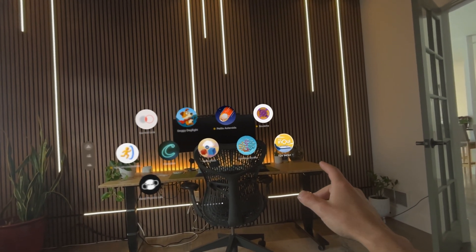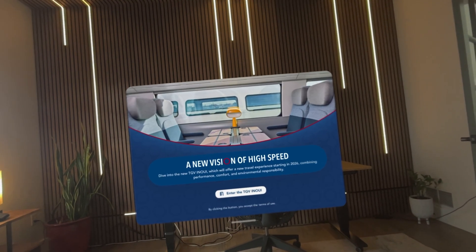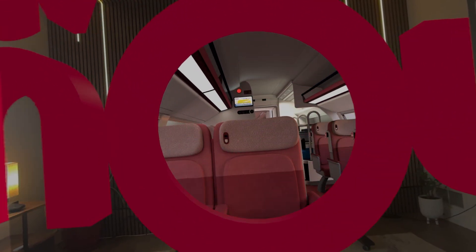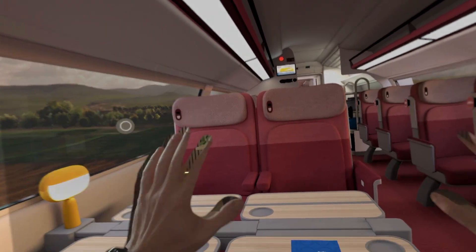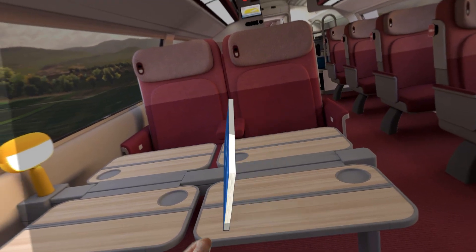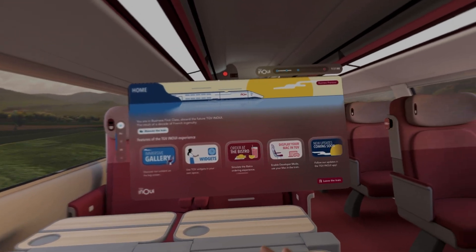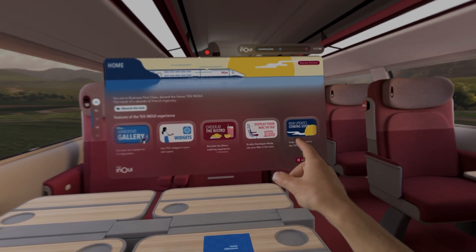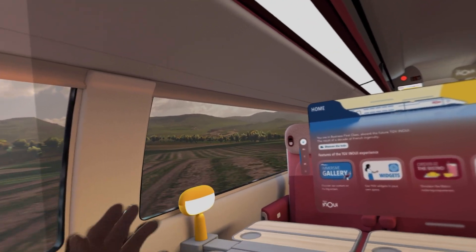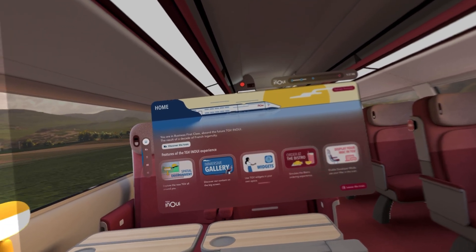Next up, we've got TGV Inui, and this is a French train company that's made this Vision Pro app that allows you to kind of explore the train and see what it's like to ride it. It's kind of like a marketing app. It does mention you can display your Mac in the train. I took my Mac out to see if I could actually work while I was sitting in the train — I thought that would be a pretty cool feature — but I could not get it to work.